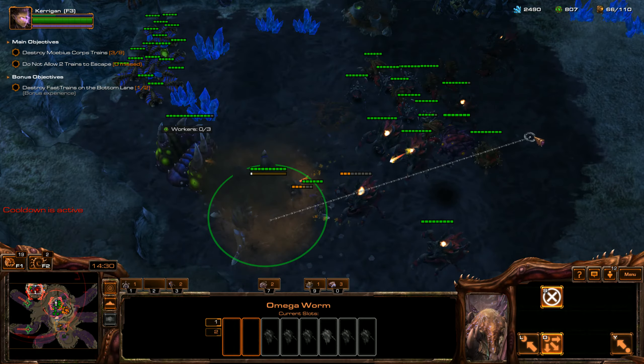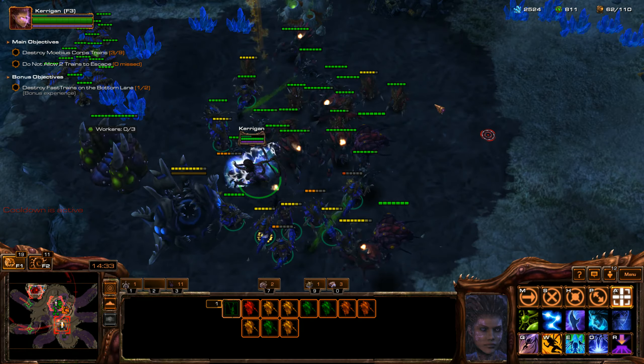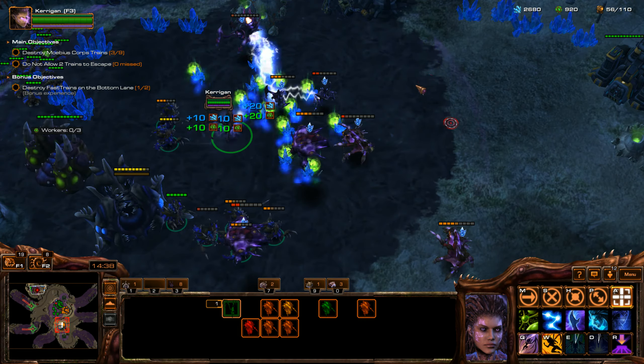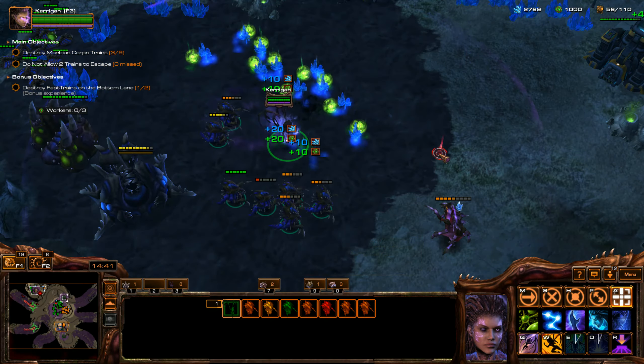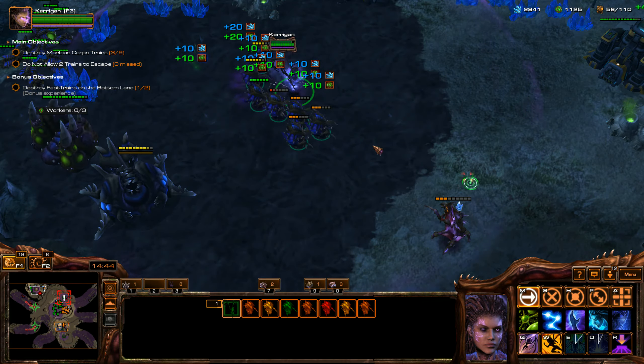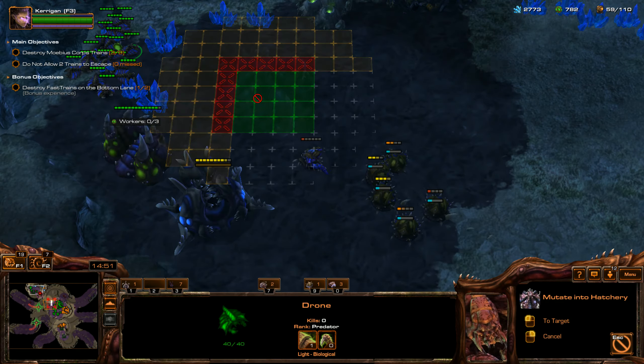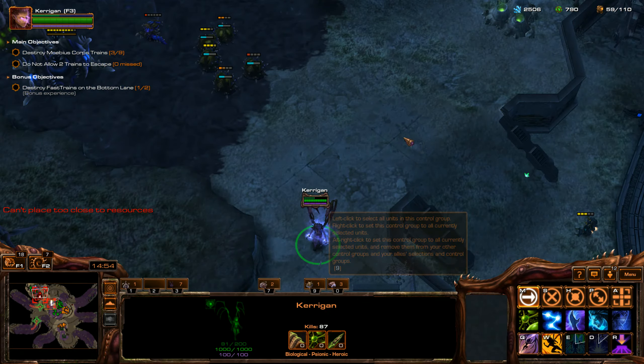We let this get out of hand. We're going to spawn this and use the Immobilization Wave — that was a little scary. I let that get out of hand. Well, my teammate did too, but I should have been there.